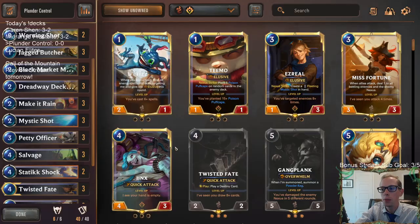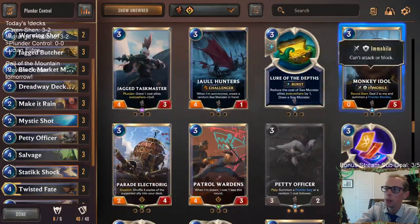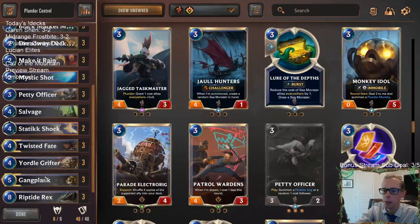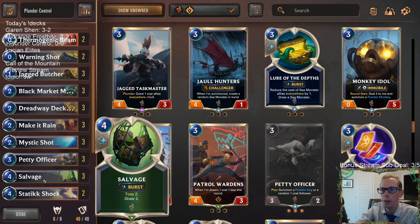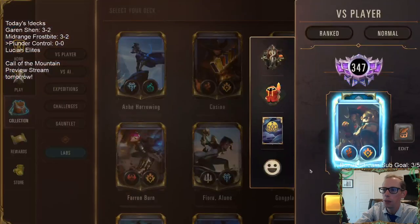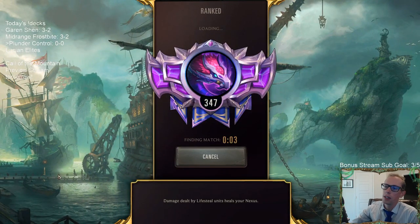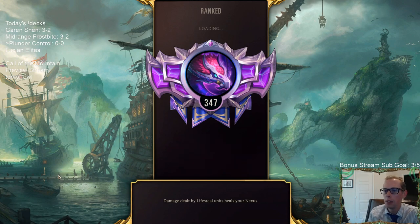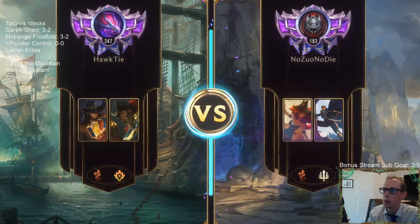I did also kind of want to put in one Monkey Idol in here. It's just a way to make sure that our Gangplank levels up super fast. But I'm not sure exactly what I would put the Monkey Idol in for. So we'll just get to the games and see if we find anything we don't really like that we can swap one Monkey Idol in for. It would be nice to have sometimes on turn three to level up Gangplank super fast.